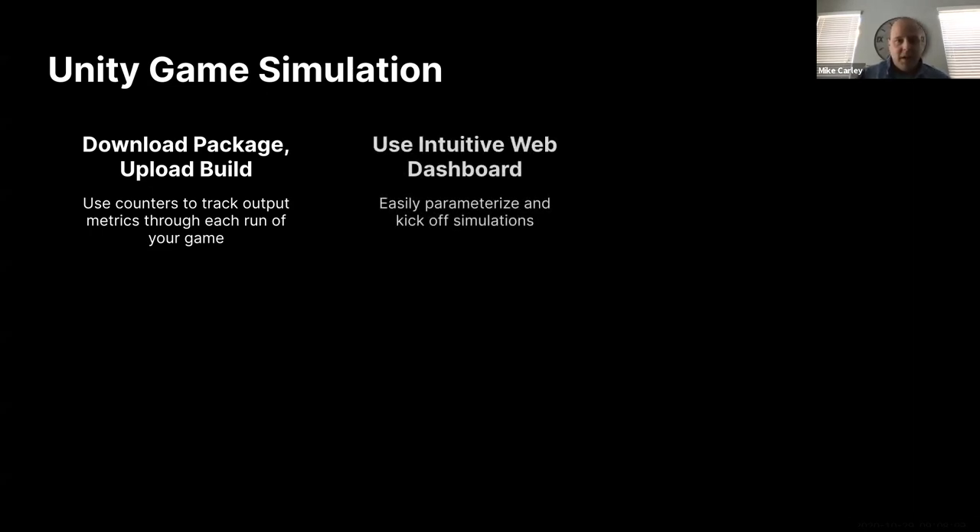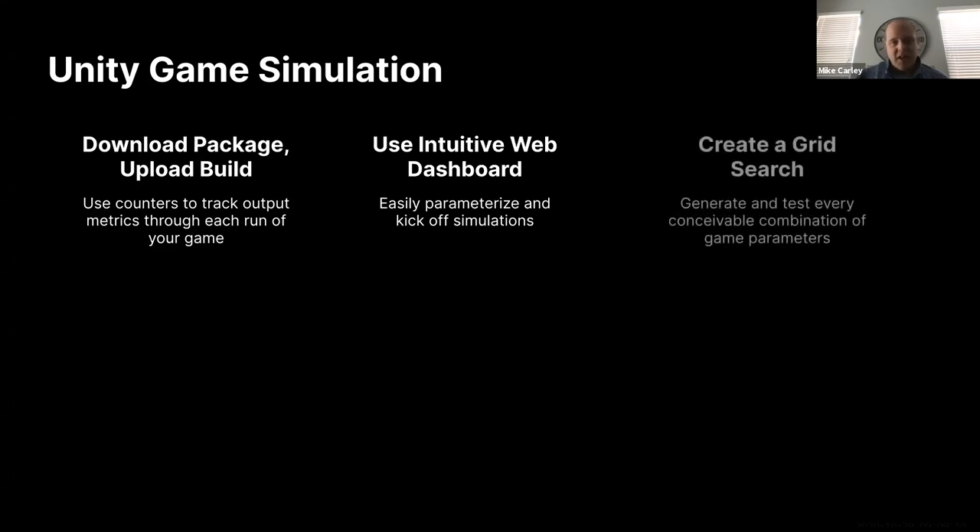You can use our intuitive web dashboard to easily parameterize and kick off simulations. One of the most important capabilities you're leveraging is what we call grid search — a capability built directly within game simulation that will automatically generate and test every conceivable combination of game parameters you have. When compared to a human-built spreadsheet model, where you hope the human considered every possible variable combination, with grid search we remove that hope. We will absolutely locate, generate, test, and validate every conceivable parameter combination within the game, leaving no stone unturned.